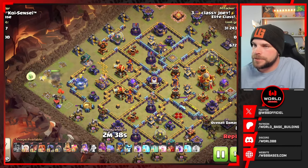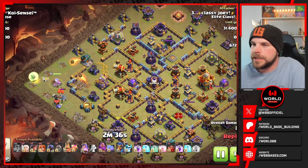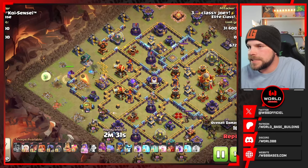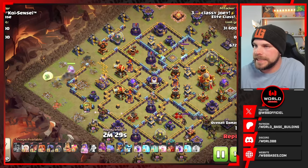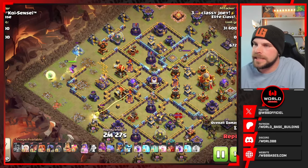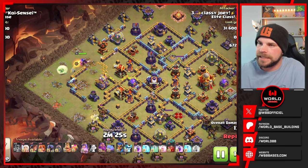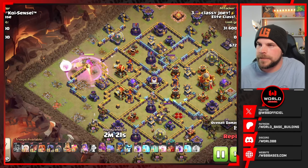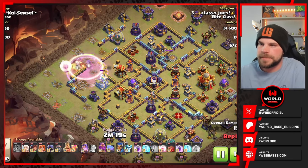We'll see how this entry goes. He does have that new Frozen Arrow. We got the Valkyrie on the bottom side setting the funnel, Queen pushing in towards the Eagle Artillery and she is going to take her time getting in there to get that taken down. In the meantime the Valkyrie is still going on the bottom side getting a few extra buildings. Finally goes down. There's the Rage for the Queen, mostly to speed her up, but she will be stepping into some damage. Drops the Invis as well.